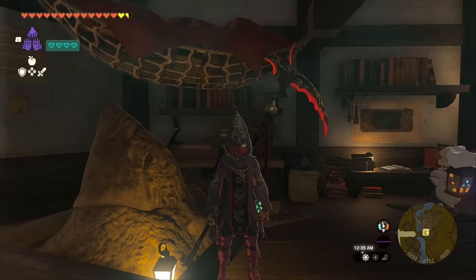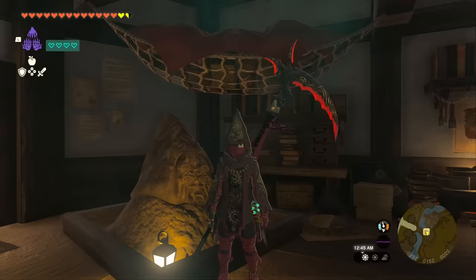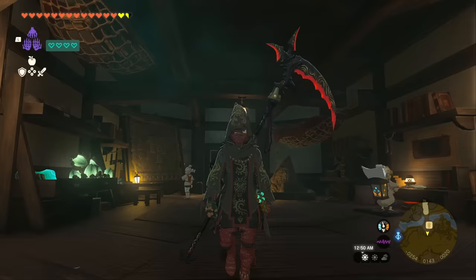Now we need to head into the depths and find more Poe statues. Every Poe statue that we find and talk to is going to increase their power and the amount of things they're willing to offer you in exchange for Poes. If you talk to the Poe statue in Lookout Landing he can offer you the location of another brethren, but it's going to cost you 100 Poes — so don't do that. You can find them without paying and save something like 700 or 800 Poes.